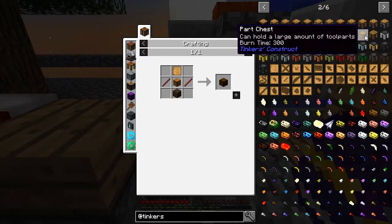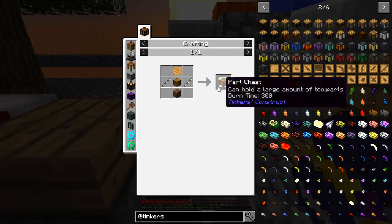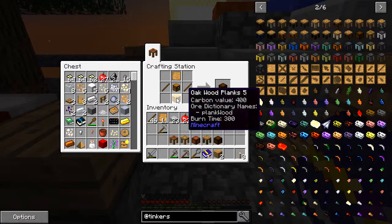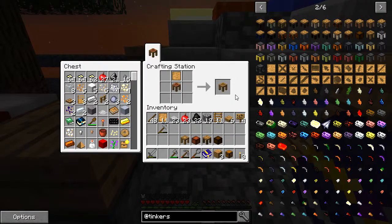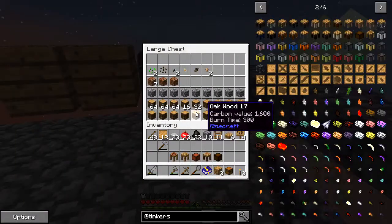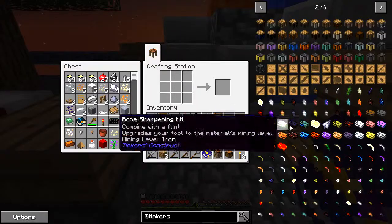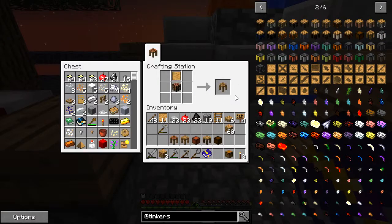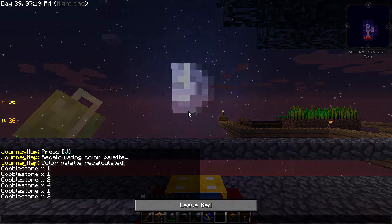Oh it's got a tripwire hook - it has to be a trap chest. No, it can be a normal chest. Okie dokie, let's get a couple of those. And we need a tool station - that's going to take some wood. Let's just grab some wood from down here, make some planks quickly, crafting table, like so. And where is it? Tool station, there we go. We now have all the required pieces to make a Tinker's tool area.